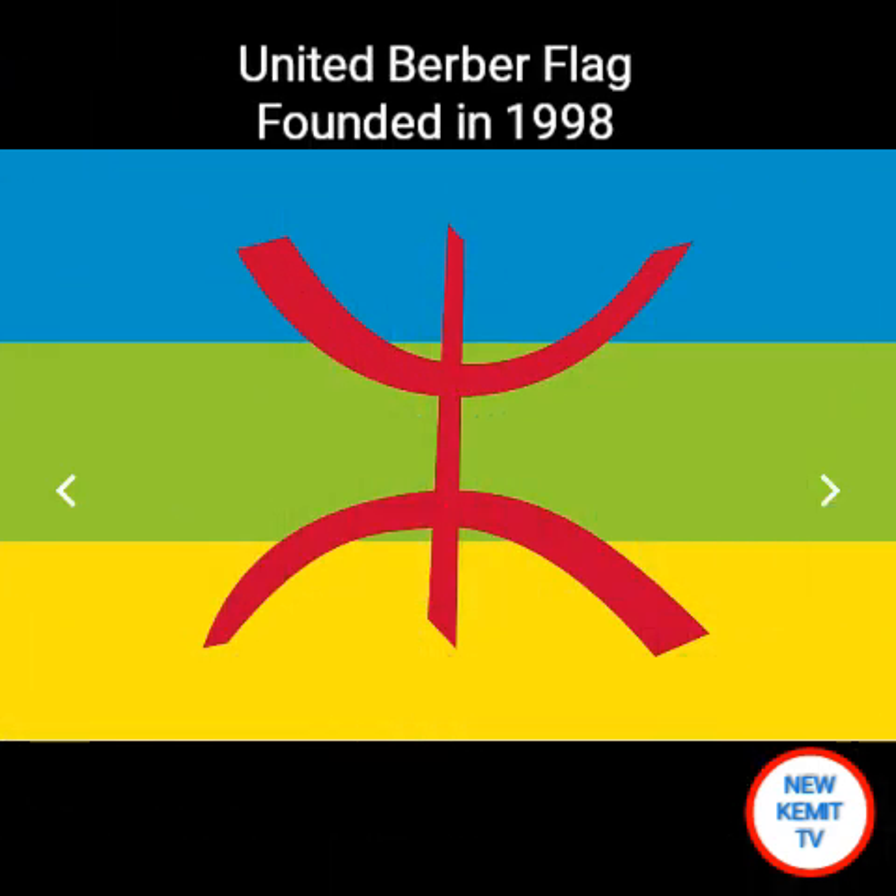And this is the Berber flag. This flag has the symbol of the Yaz, which means free man, and the red symbolizing the life in harmony. This flag was created in 1998 to unify all Berbers around the globe. Berbers are the indigenous inhabitants of North Africa.